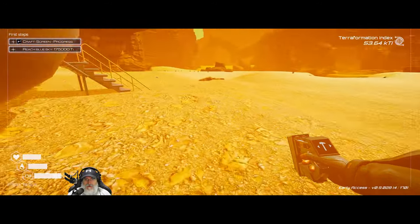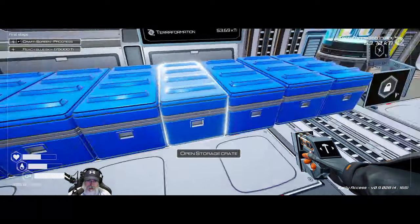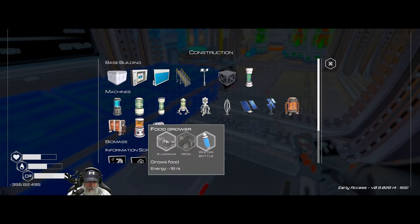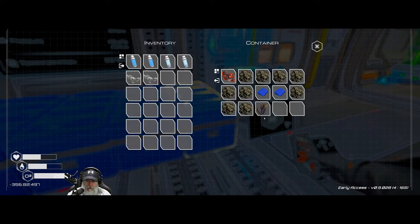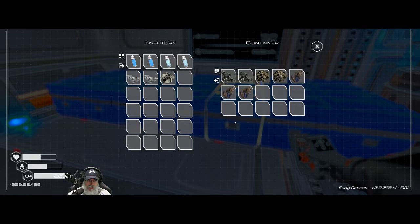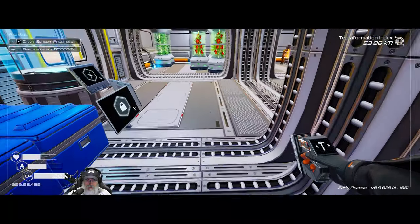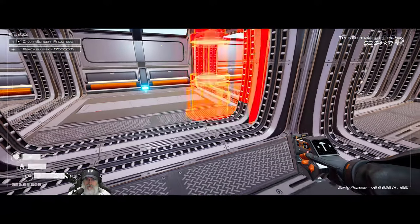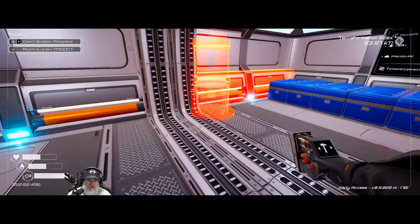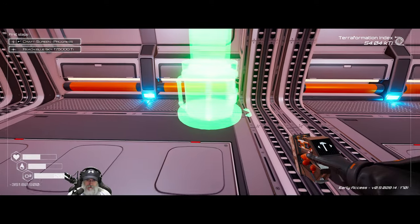That should give us enough power to do our first food grower. For that we're going to need another aluminum, an iron, and a water. There's the iron, we got the water — that should be it. Let's build the first food grower. This little section here is where we're going to start our food growers.